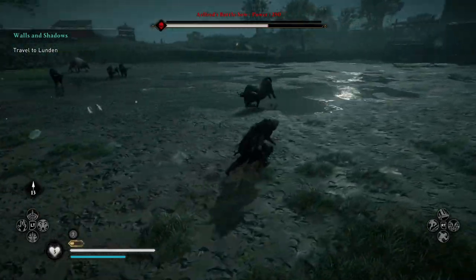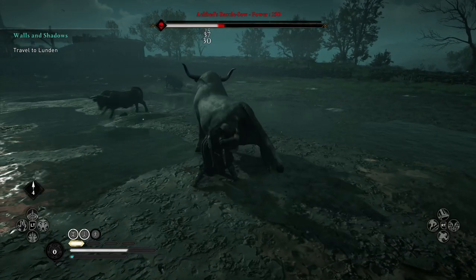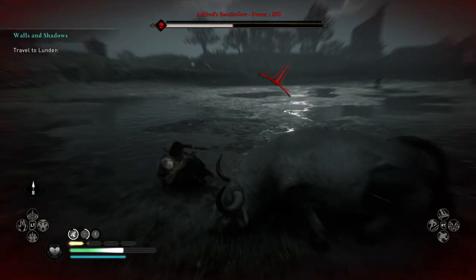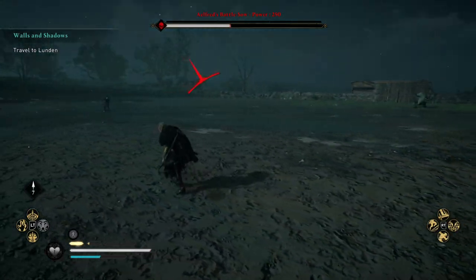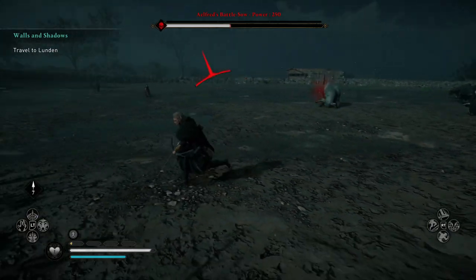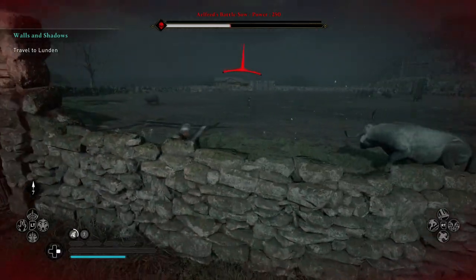Around three deaths later, things started getting a little bit weird. I got a helping hand from some locals - but originally they weren't very helpful. There were a couple of NPCs that appeared and jumped into the pen. One of them was firing arrows at me and the other one looked like he was about to run at me too. I have no idea why - there's a road close by but I wasn't firing at any of the locals. I got absolutely murdered taking my eyes off the bull wondering why they were in there.